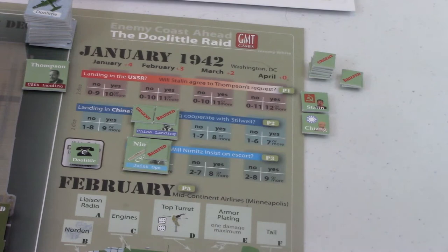The way to think about it is: the more planes you take, the more crew, the more pilots, the more people getting trained and moved around - the more likely there's going to be a security risk and someone's going to blab. So there is a bonus for taking fewer aircraft. I am choosing 18 because that's the most aircraft I can take and still get an extra security die at the end in April. These three columns - red, blue, and light blue - correlate to landing in Russia, landing in China, and rendezvousing with Nimitz.